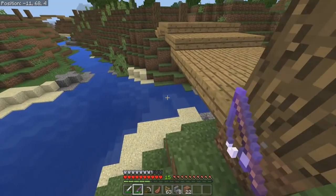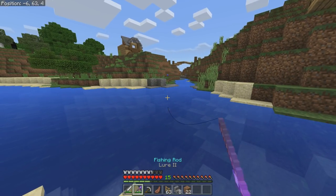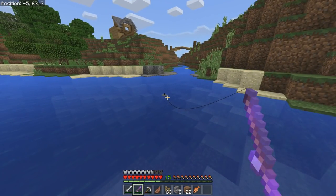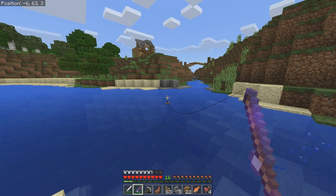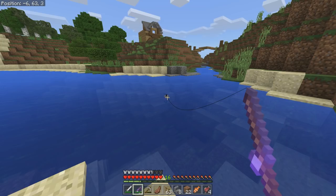We're going to do a little fishing down here and see what we can get. We have Lure 2 on the rod, which should help, but we're probably just going to get more fish since we don't have Luck of the Sea. Hopefully we can find some enchanting books or something. Sure enough, all I keep getting is fish — nothing but fish, not even any junk.